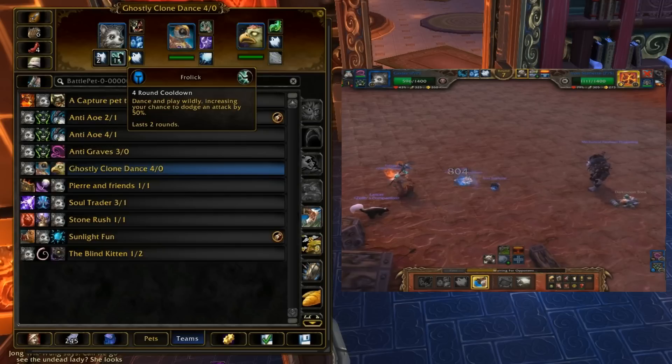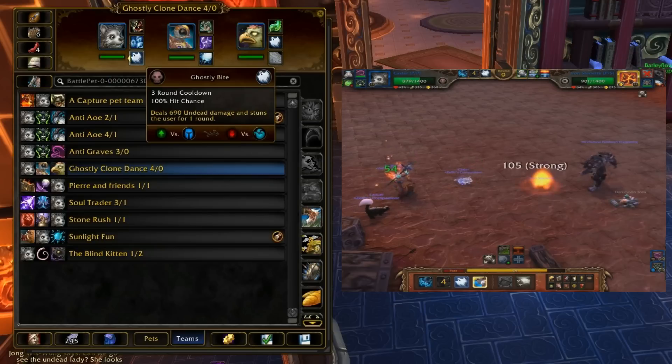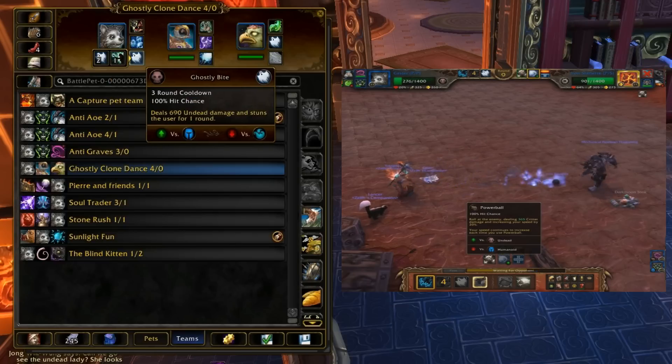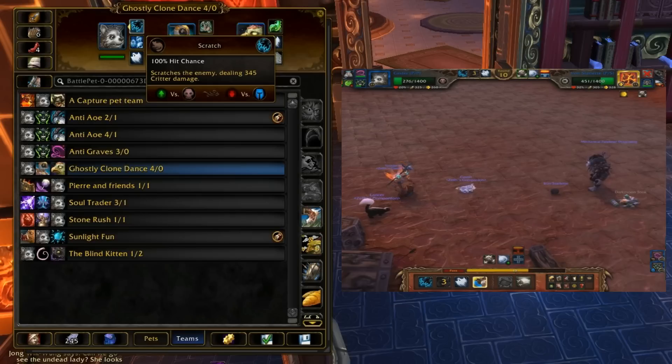Frolic is a better move on a faster pet, since you could take advantage of using it first in a round and getting an extra turn out of it. And Ghostly Bite's just a really good finisher, or ability to use during your turn of immunity. So I really wouldn't suggest taking Frolic over Ghostly Bite. I also wouldn't suggest taking Sneak Attack over Scratch — even though they both are critter damage, Scratch will hit harder more consistently. You really don't want to use him in a Darkness team, although you can and he wouldn't do half bad.